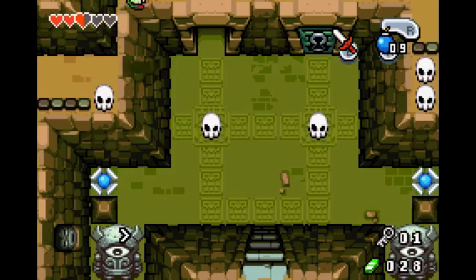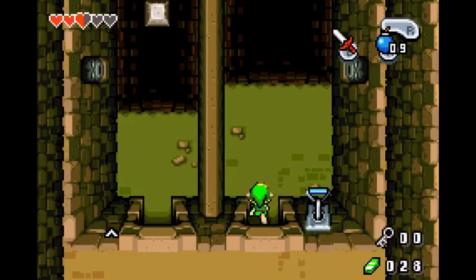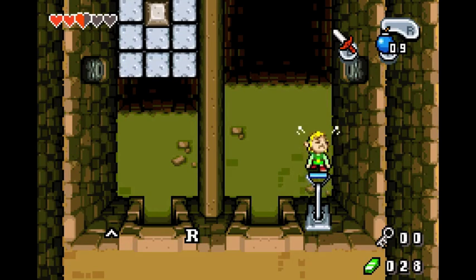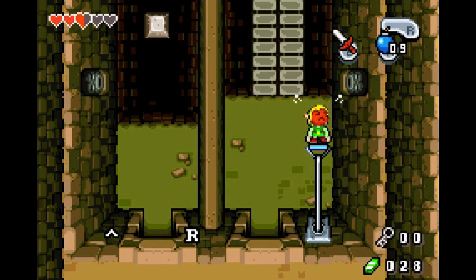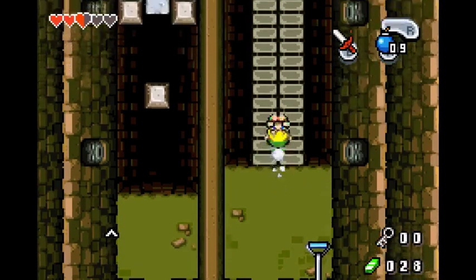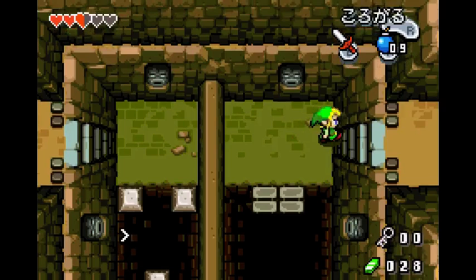This time you're going to go through the right door with the second key that you had gotten earlier. The longer you hold the switch, the longer the bridge is going to stay. It takes one, two, three, four rolls — or three rolls — and then there's low text.